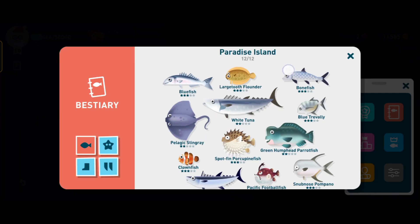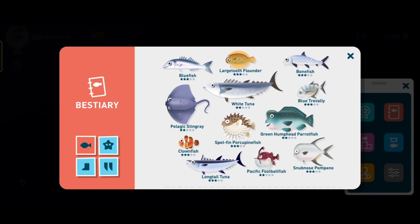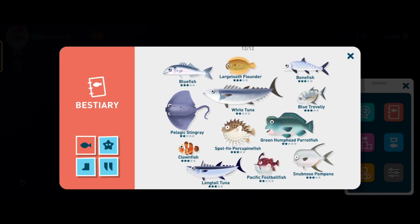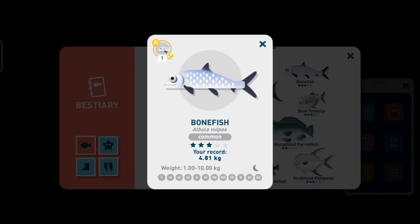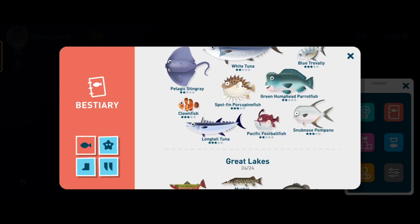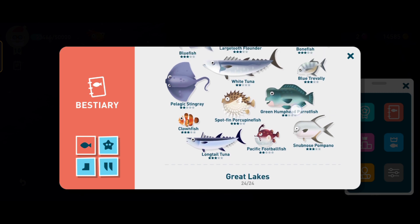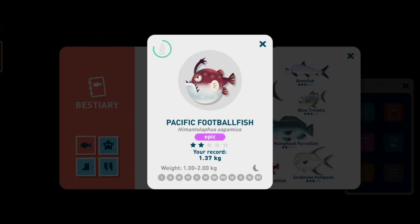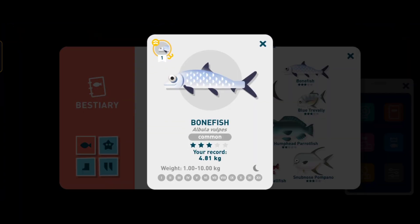This one is only at night. Another night fish is the Pacific football fish — also only available at night, just like the bone face. You can see the moon sign at the bottom right of the fish icon, which means it's only available at night. And the numb nose or pompano is only available during the day.